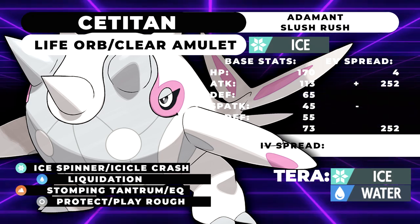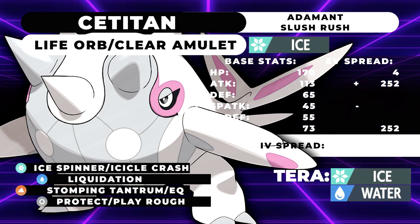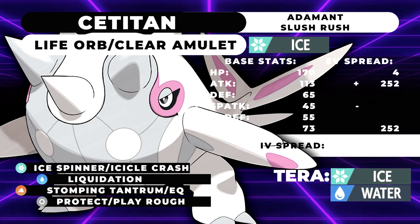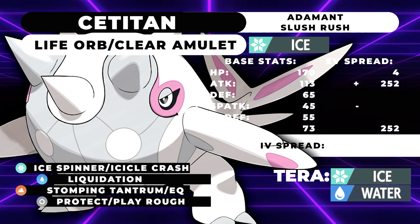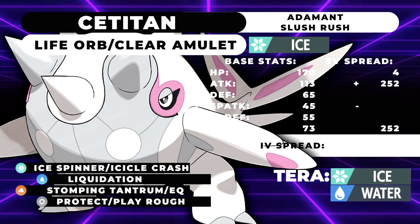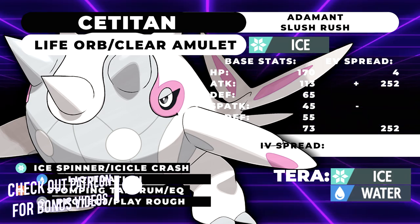Assuming snow is set up, I have three movesets to go over. The first is my splashable moveset — the one you'll generally want to run on 99% of teams using Cetitan. The second is an alternative option. The third is the fun moveset.